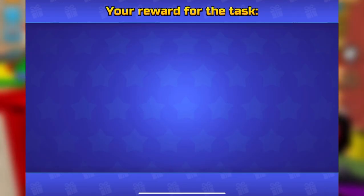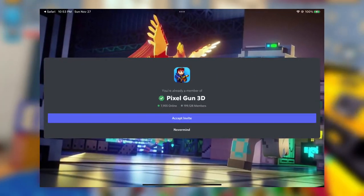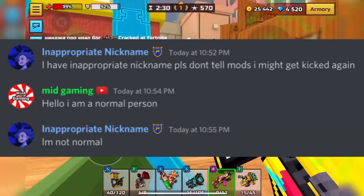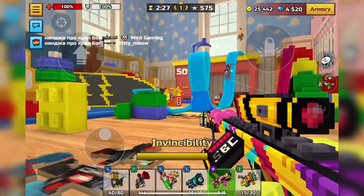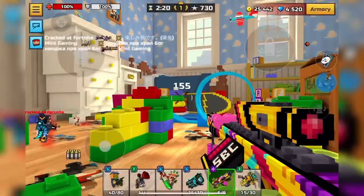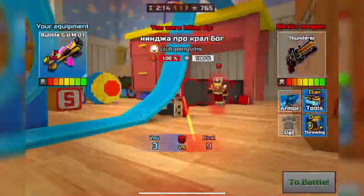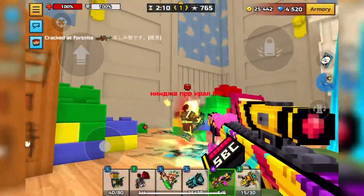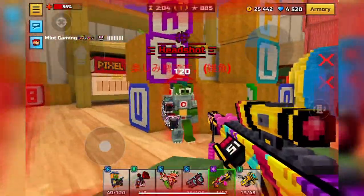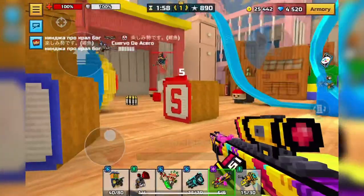The last way to get free gems is to join the Pixel Gun Discord server. Just chat around, be respectful, earn some XP, and eventually you'll be able to participate in gem giveaways. They do them quite frequently — some are small surveys for around 50 gems, but they can do big ones too. I personally won 4,000 gems from a giveaway and actually won it twice, though I gave away my second reward.